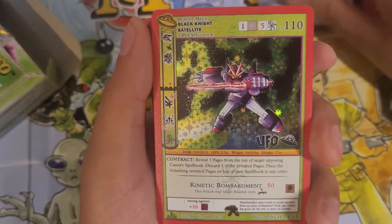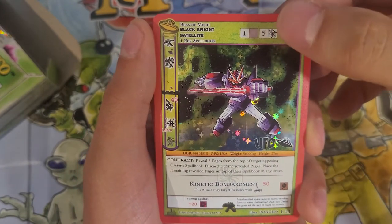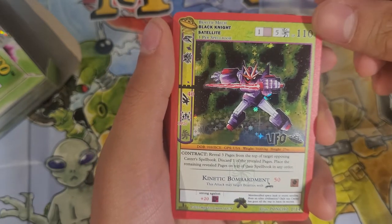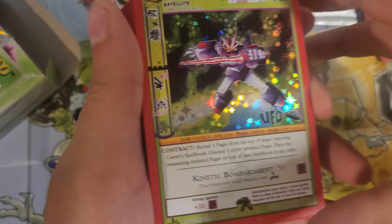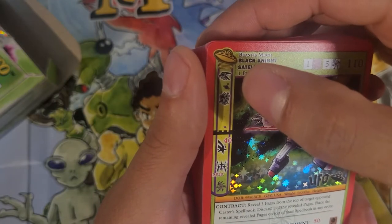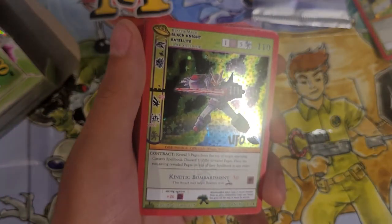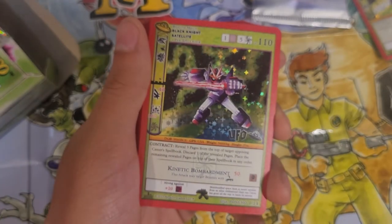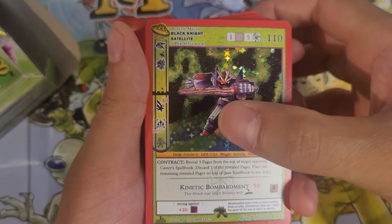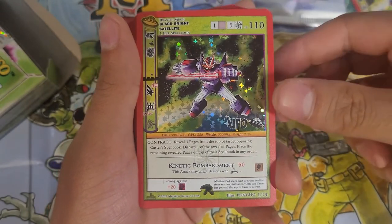Alright, so here he is — the Black Knight Satellite. He's a 5-1 cost cosmic beastie, and that's the most expensive cosmic beastie in the game. He's got flight and magic proof, along with 110 life points, so that makes him really really strong. That's a 40 boost from meteor shower — meteor shower yeah, not shooting star.